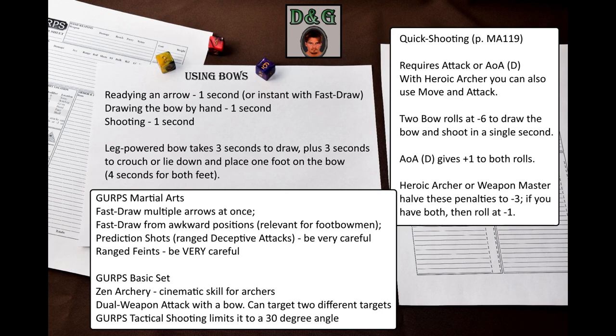Heroic Archer is a new advantage in GURPS Martial Arts — something like Gunslinger, but for archers, with many benefits. The first roll is to draw the bow: success lets the archer ready his bow instantly and shoot at once; failure means he readies too slowly to attack this turn but can shoot on a later turn with no special penalty; critical failure means he drops his bow. The second roll is to shoot, and is only possible if the first roll succeeds — treat it as an ordinary ranged attack but with the extra penalty. Thus, if you precede the quick-shooting attempt with a successful Fast-Draw roll, you will be able to shoot every turn.